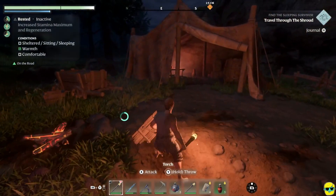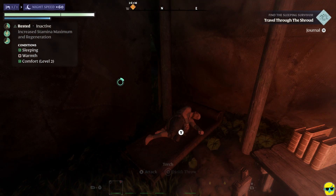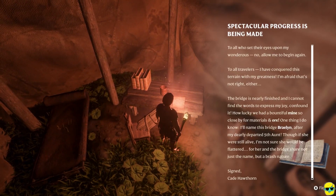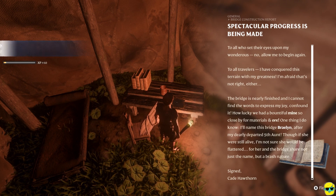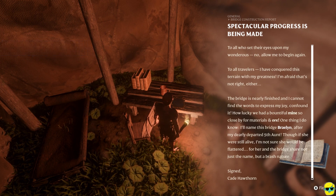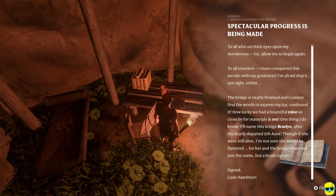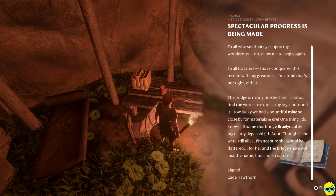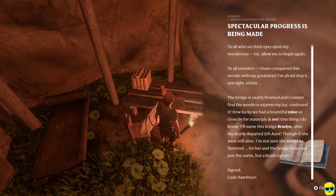Here's another campsite — ooh, they've got a fire. Let's rest and get the bonus here. Comfort Level 2 — we're not getting warmth here. Can I light this? The fire is lit but it's not close enough. Spectacular progress is being made. This is from the General Bridge Construction Report: 'To all travelers, I have conquered this terrain with my greatness. The bridge is nearly finished and I cannot find the words to express my joy. How lucky we had a bountiful mine so close by for minerals and ore. One thing I do know — I'll name this bridge Braylon, after my dearly departed fifth aunt. Though if she were still alive, I'm not sure she would be flattered, for her and the bridge share not just a name but a brash nature. Signed, Cade Hawthorne.'